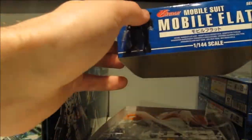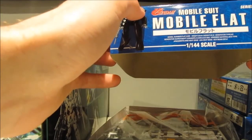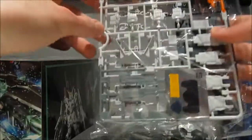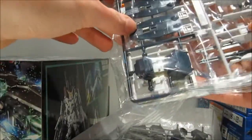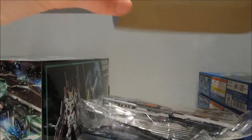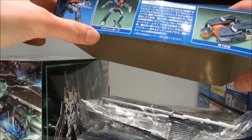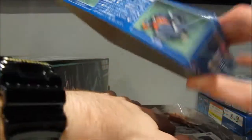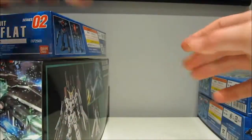The Mobile Flat is definitely, for me, one of the more interesting Turn A designs — because it's very unique. I think this is also a pretty big machine. The specs say height 20 meters — not that big, I thought it was gonna be almost 25 meters. There's pretty good color separation going on and I really wonder how it's gonna be. There's the transformation — well, you know, I think I can transform too if that's called a transformation. Just fold up your legs.